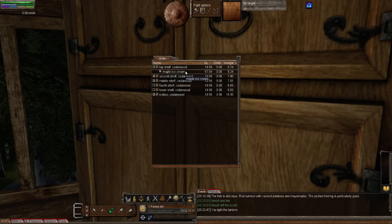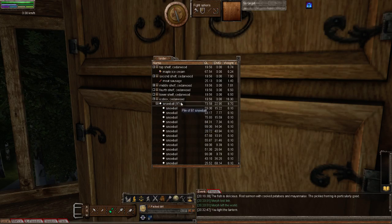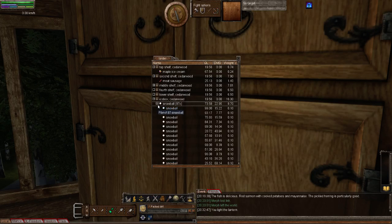The maple ice cream still hasn't taken a single bit of damage, and this is three weeks — that's like 21 days later in real time. Same for the meat sausages, not a single bit of damage. And what about the snowballs? If I open that up, you will see that I've lost two snowballs. I've still got 98 — there's the 97 and the rare, so 98. I've just used two snowballs in three weeks.